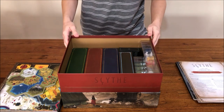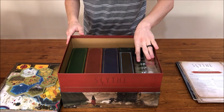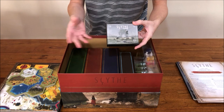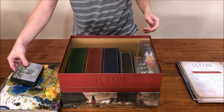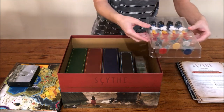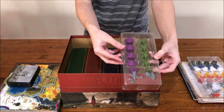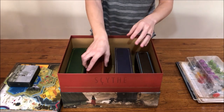As you can see here, the majority of the components fit into four tuck boxes and the miniatures fit into the inserts that come with the core game and Invaders from Afar. The little box here holds the side encounters as well as some small components from the modular board — that's purely optional. The mech miniatures in the core game remain as they are. If you have painted miniatures you may not want to use this method, but the core game miniatures and the Invaders from Afar miniatures are there. Then I'll show you each box in turn.